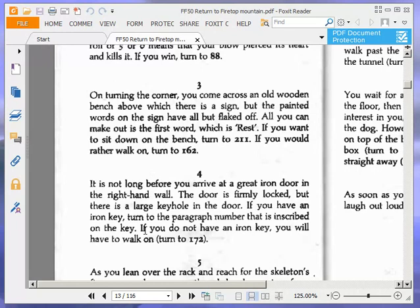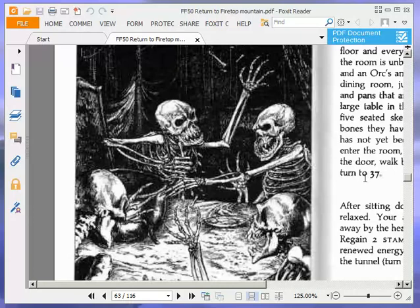On turning the corner, you come across an old wooden bench above which there is a sign, but the painted words have all but flaked off. All you can make out is the first word, which is 'rest'. If you want to sit down on the bench, turn to 211. If you'd rather walk on, turn to 162. Now here is a nice little easter egg — if you remember the first book, there was a bench that said 'Rest ye here, weary traveller' and it gave you some stamina. So this is a clue if you've read the first book. The first word was 'rest' as well. We're going to sit down on the bench and turn to 211. It's a nice little easter egg for Ian Livingstone to put that in.